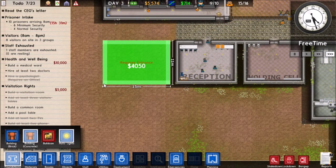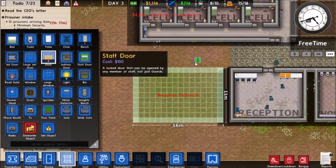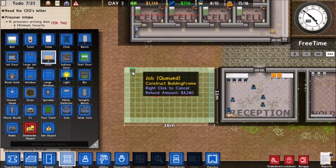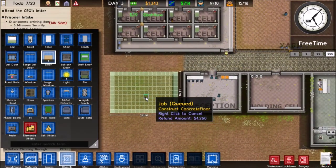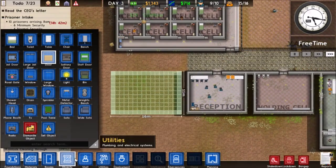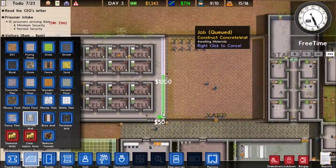There we go — perfect. We didn't put a wall here though. Okay, there we go.